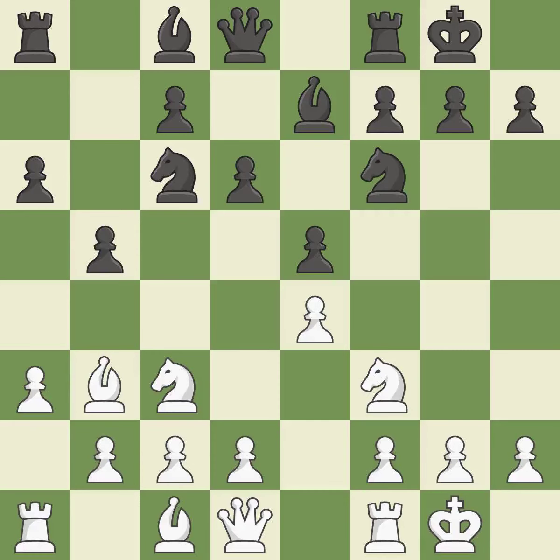Castling gets the king to a safer square, out of the center of the board, while also developing a rook. Castling to the same side of the board as the opponent avoids some of the attacking associated with opposite-side castling. The bishop will be better off as a result of this. It is the final book action. While not a mistake, that is also not the wisest course of action.